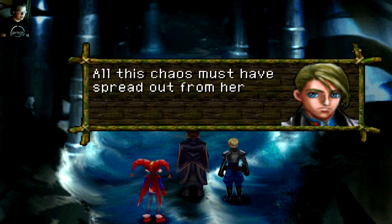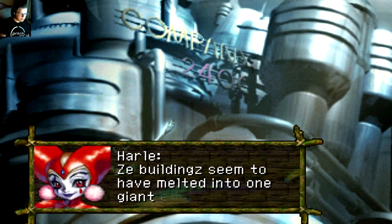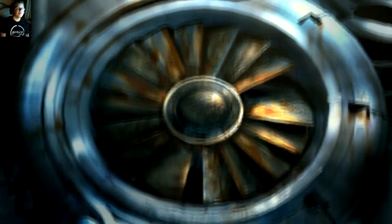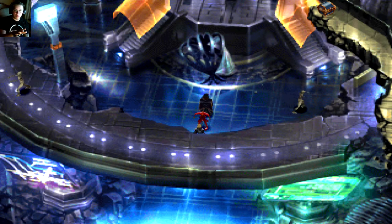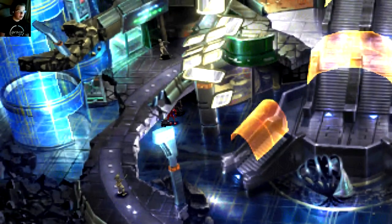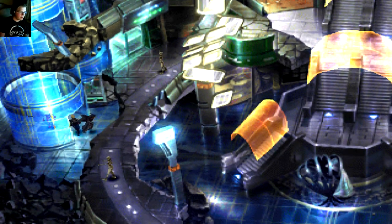This must be the center of the Dead Sea — all this chaos must have spread out from here. The buildings seem to have melted into one giant conglomeration. That's 2400 AD. If we do some simple addition we can tell the area is in the future, and by the creepy robot mannequins and broken-down technology, you can definitely tell this is from the future.